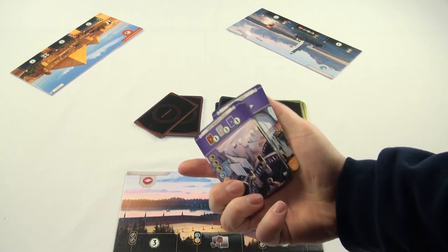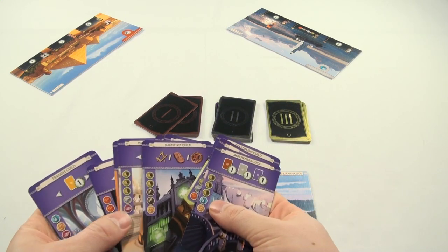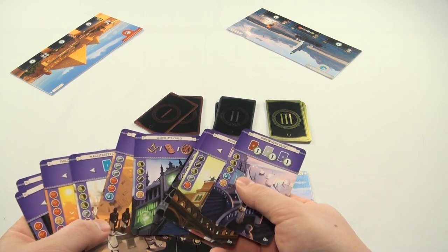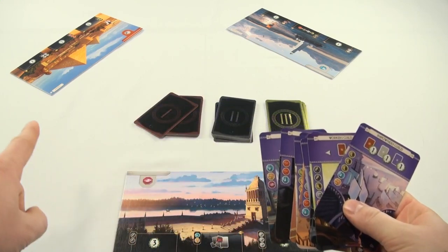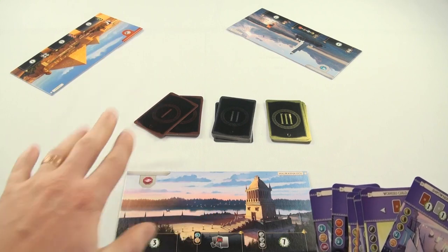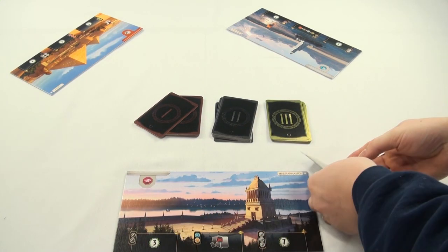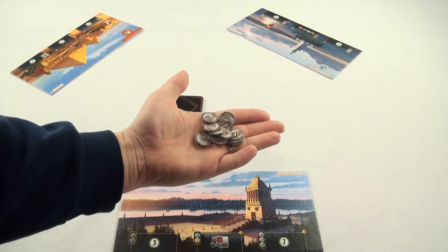Repeat this process with all three decks, and then move on to the purple cards. For purple cards, you want to have as many purple cards as there are players plus two. We have three players, so we'll be putting five in the third deck. Once you randomly select the purple cards, shuffle them into the third deck and put the rest back in the box.